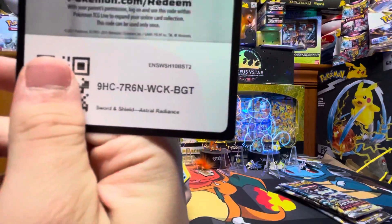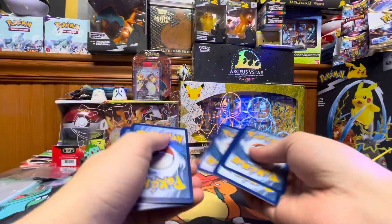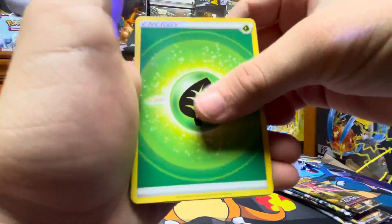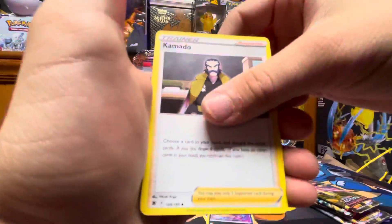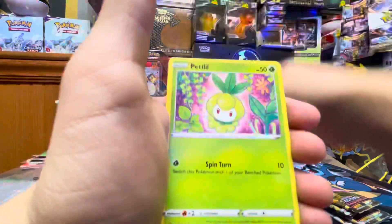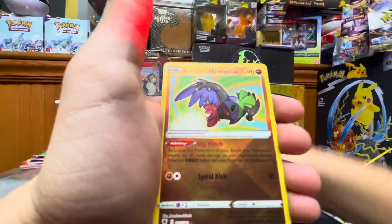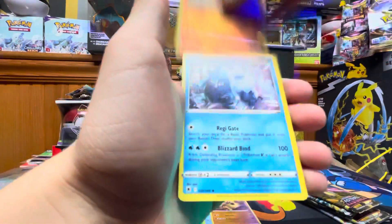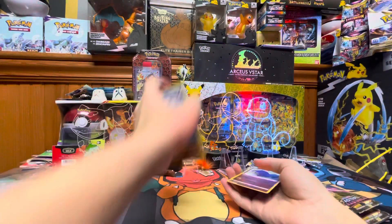Here's the code card. We have a Leaf Energy, Energy Lotto, Cyndaquil, Overqwil, Cyndaquil, Kamado, Swinub, Snubbull, Petilil, Bergmite, Hippopotas, Radiant Hawlucha — let's go — and a Regidrago! First hit!